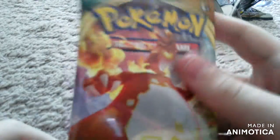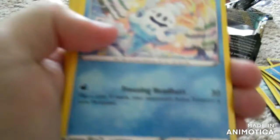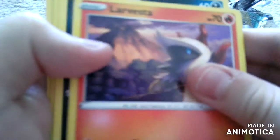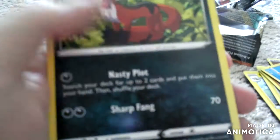Last pack of the day — a Darkness Ablaze Charizard pack, this is really cool. Fire Energy, Vanillish, Simisage, Abomasnow, Larvesta, Spinarak, Surskit, Rowlet, Sentret, Mareep, and Thievul.